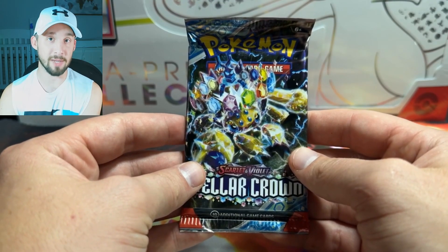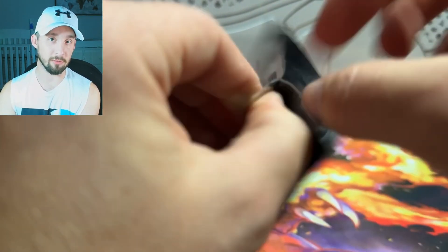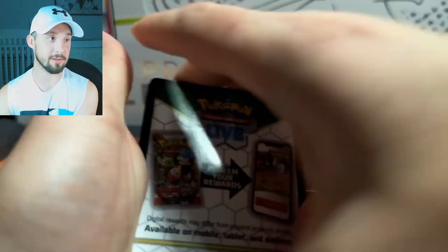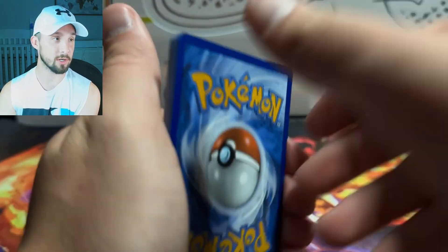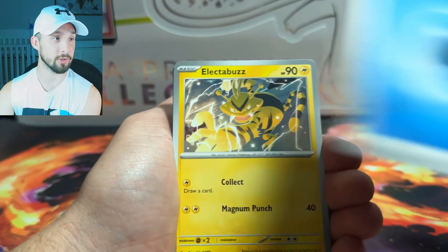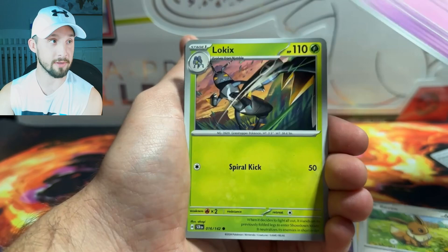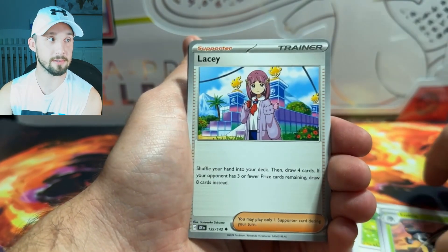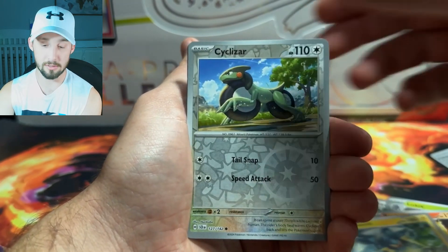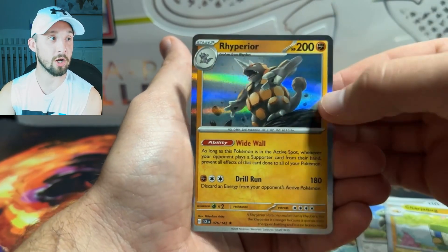Now let's rip into our first pack. I don't know what the name of the turtle is, so for now it's just the turtle. I think it's like Terra something, but I'm not 100% sure. There's the code card. Energy in the back — Metal. We've got an Electabuzz, Eevee, Comfy, Low Kicks, Lacy, Rapidash — that's a cool artwork — Vickabolt, Cyclazar, Chargerbug, and a Hollow Rhydon.